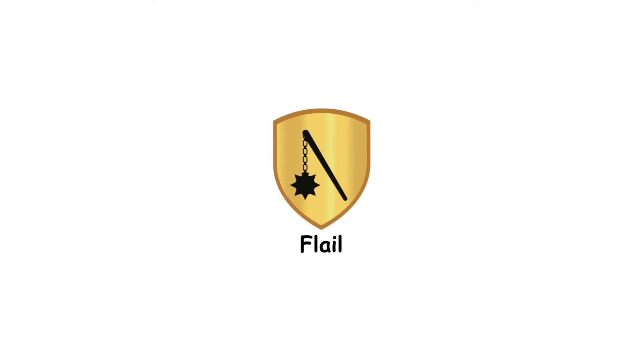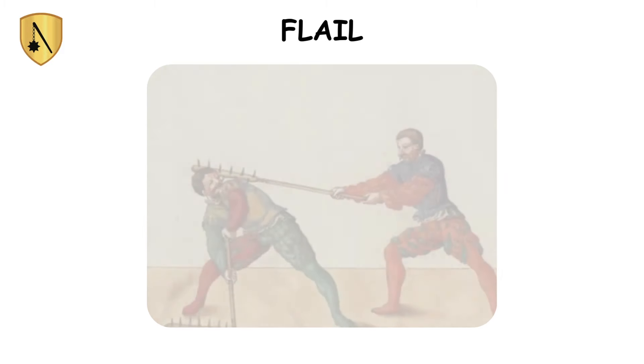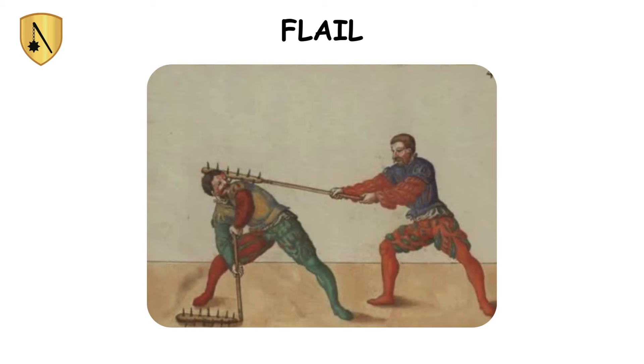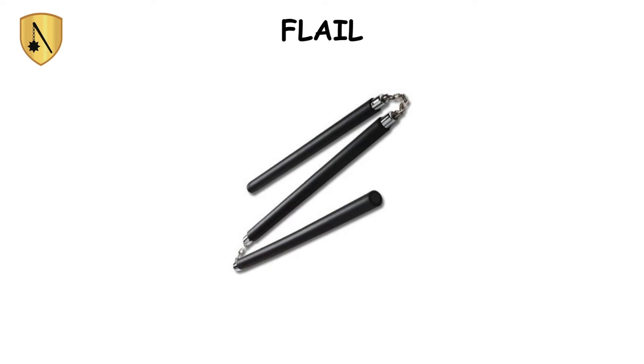Flail. The flail, with its spiked ball connected to a handle by a chain, excelled in delivering unexpected close-combat strikes. Highly favored in Eastern Europe and Russia, the flail's unpredictability enabled attacks from various angles, instilling both fear and controversy. One notable variation is the three-section staff. This design diversity enhanced the flail's tactical versatility, making it a formidable weapon in medieval arsenals.